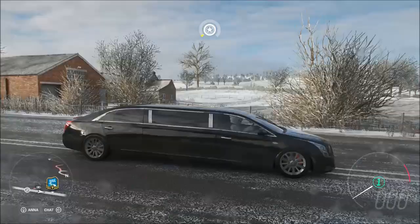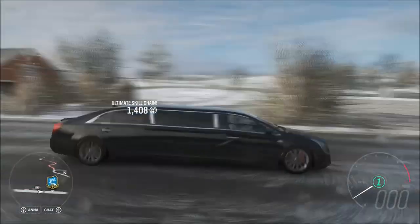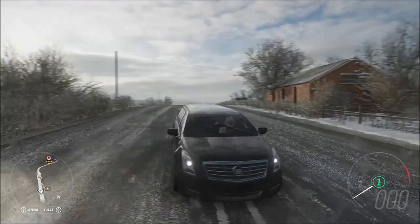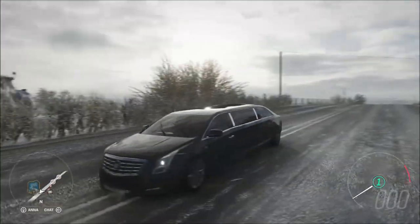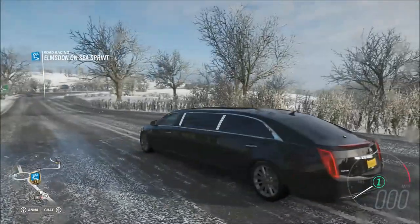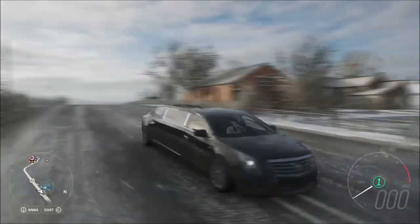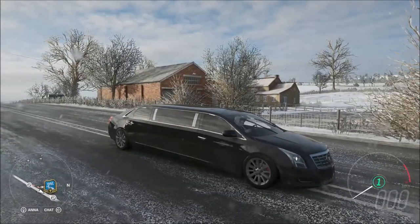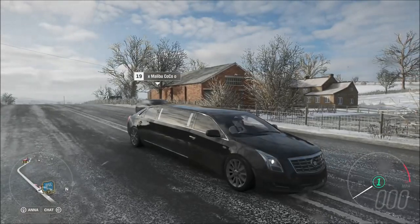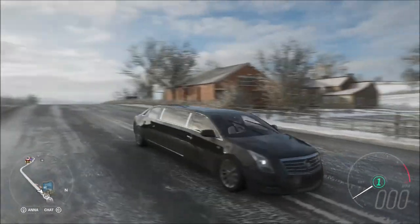Hi again guys, welcome to another speed tune for Forza Horizon 4. This one is a bit nuttier, being a Cadillac limo rather than the supercar-level stuff we usually have. I think this one could be a lot of fun in a similar way to the big trucks and the Mercedes Unimogs — it's so stupid that it actually becomes fun. You're in an online cruise with your friends and suddenly you break out a 250 mile-an-hour limo.